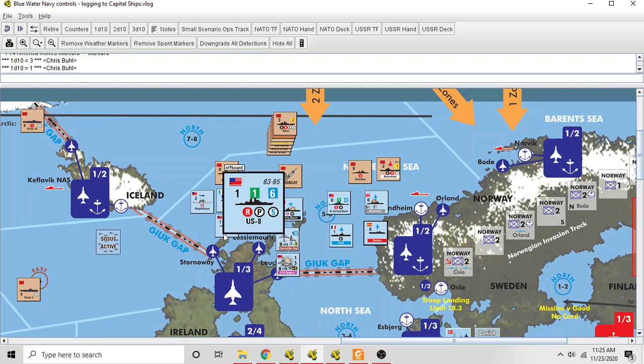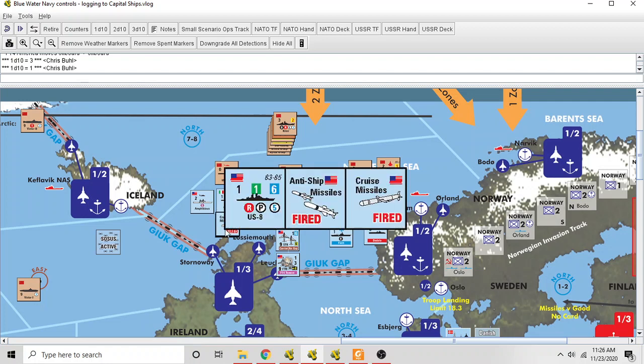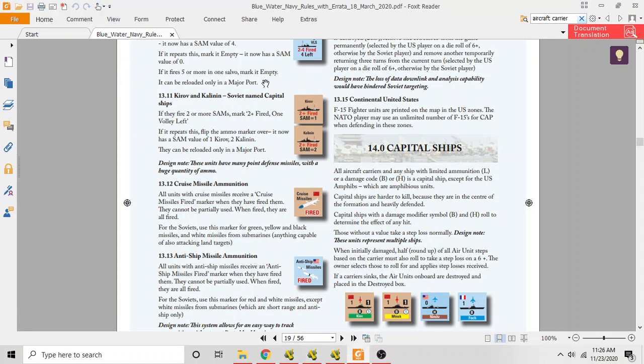Now let's talk about limited ammunition. Here's an American unit with a green land-attack cruise missile and blue anti-ship missiles. When either of those are fired, it's one salvo and they're gone — they can't be reused. If you right-click the counter in the digital game, there are markers for this. When the unit attacks a surface unit, you mark it 'anti-ship missiles fired.' If it later attacks a facility with its cruise missile, you mark 'cruise missiles fired.' The ship can still fight submarines and defend against incoming missiles. The other type of limited ammunition applies to Soviet named capital ships — see rules 13.11 and 13.12.